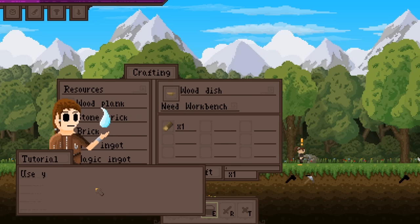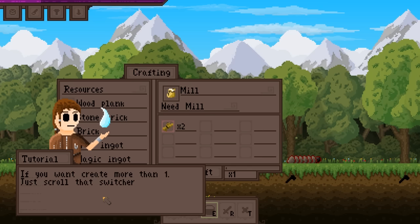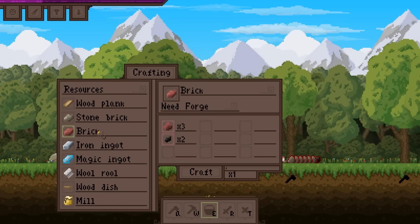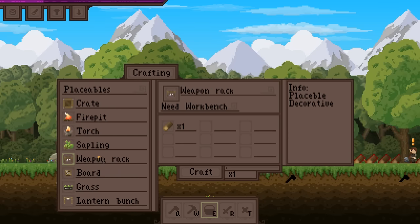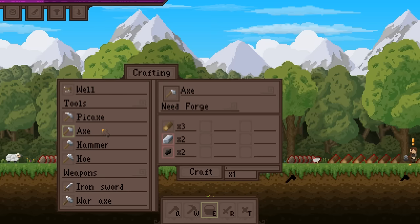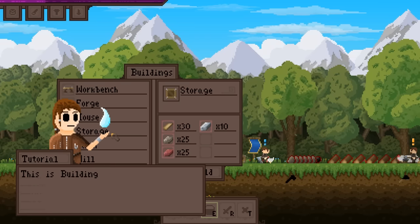Crafting! This is the crafting window. Use your mouse wheel to scroll through the list of recipes. Once you've chosen what you want to create, press the craft button. We've got a fair amount of things we can make here — like a fire pit, torches, pickaxes, hammers, a lot of different weapons. Let's leave that alone for the time being.